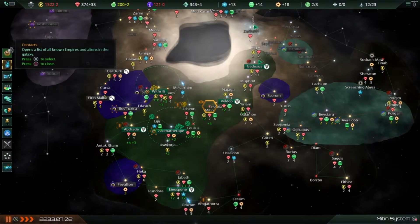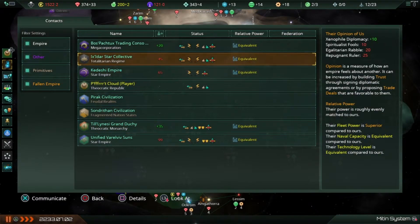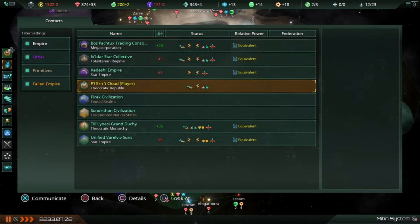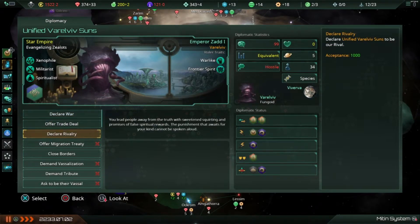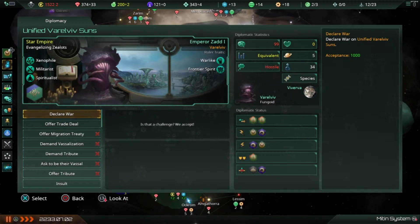Let's see what's going on with our other contacts. We are rivaled with one empire. I think they rivaled me and I just didn't notice — I never declared them a rival. They declared me a rival and they're hostile towards us. Screw it — I'm going to declare a rivalry, because I think that's going to give me a little influence. Having them as our rival will give us 0.6 influence each month and may make their other rivals friendlier towards us. It gave me a tiny bit of influence but not enough to go positive.